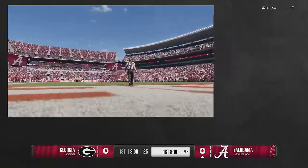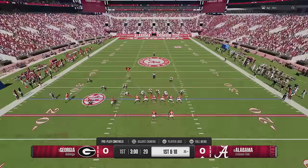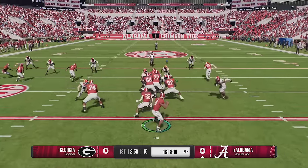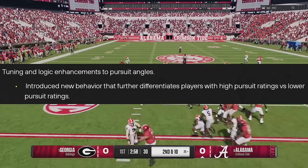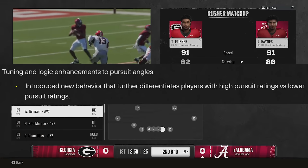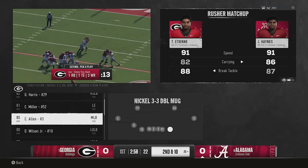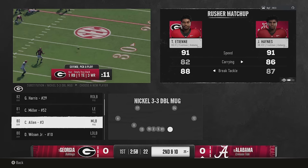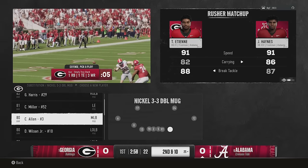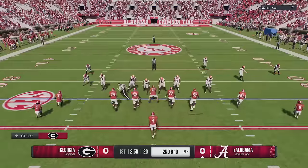The biggest gameplay issue throughout the entire year has probably been pursuit angles — it just felt like guys could get to the edge and run around everybody. Well, they introduced new tuning and logic enhancements to pursuit angles, and new behavior that further differentiates players with high pursuit ratings versus lower pursuit ratings. Hopefully players with higher pursuit ratings will now do a better job getting ball carriers.